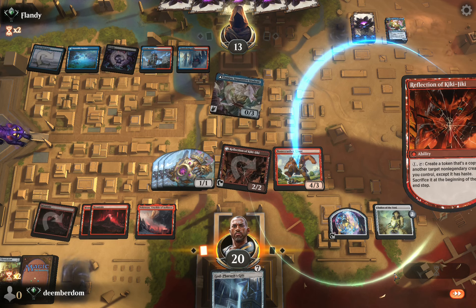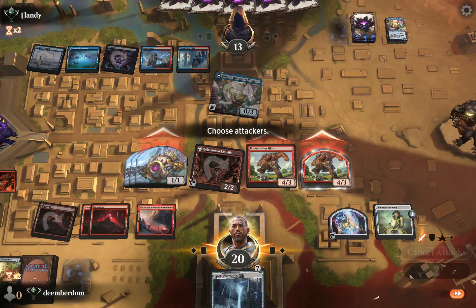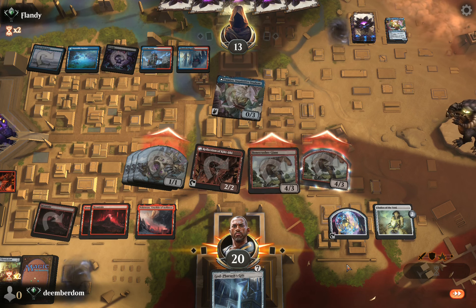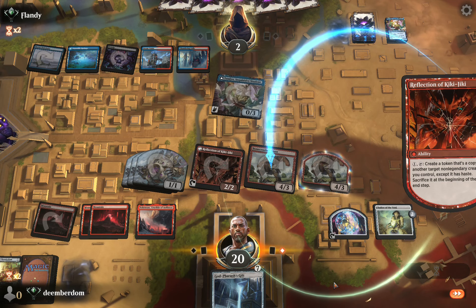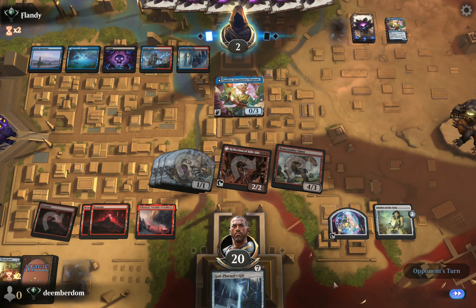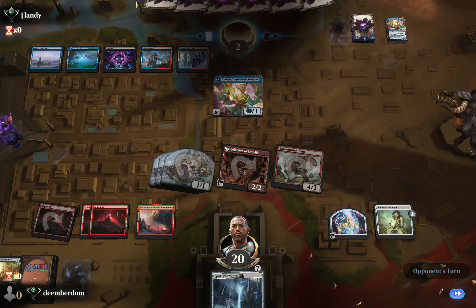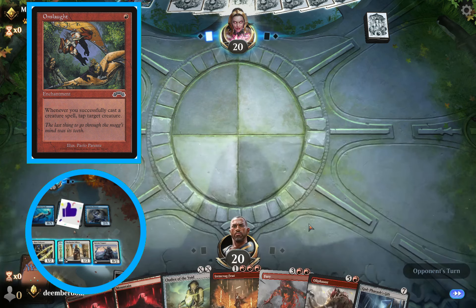We're going to use Reflection on Bone Crusher and just smash them for a ton of damage if they have no answer. This is going to be an attack for 11. The opponent falls to 2, and our Reflection Bone Crusher disappears. They're going to need something awesome to deal with all our stuff — and the opponent packs it in. If you like seeing Tameo get Slammyo'd, please hit the Like button and we're on to the next one.